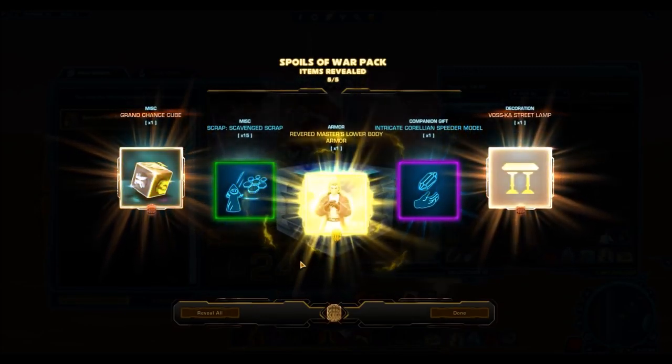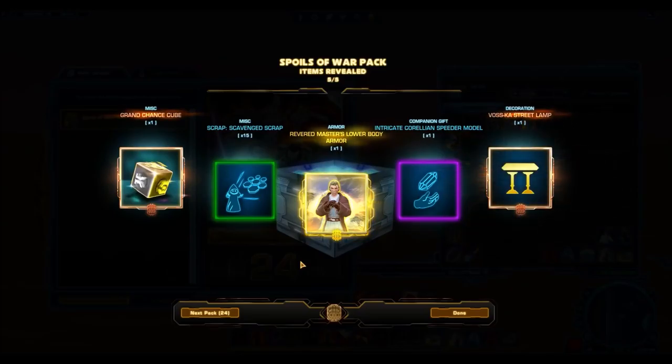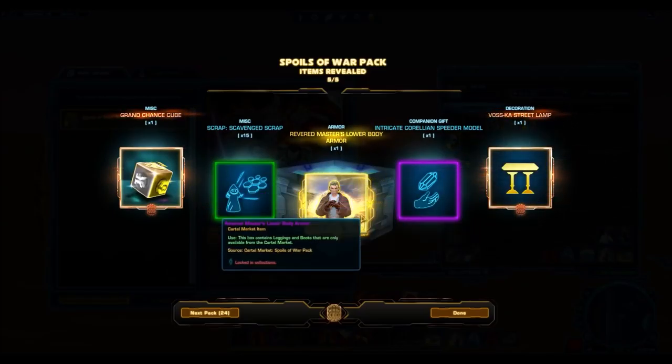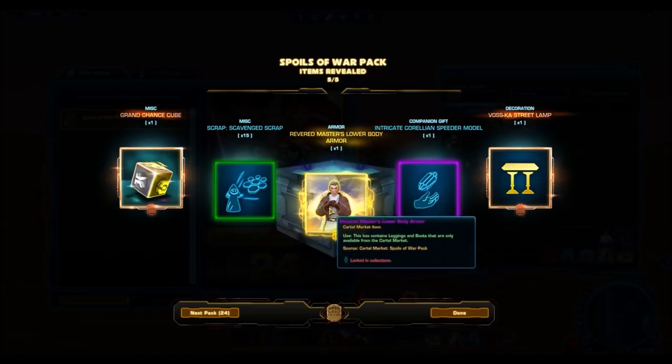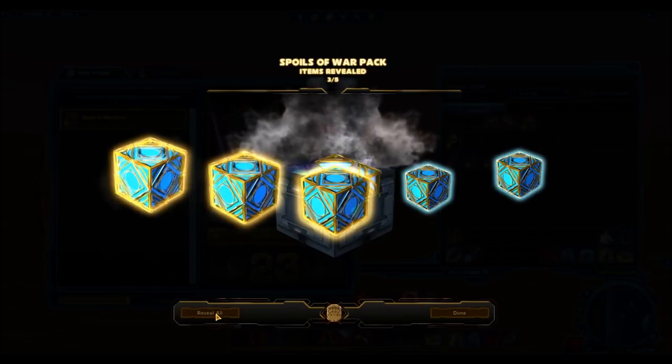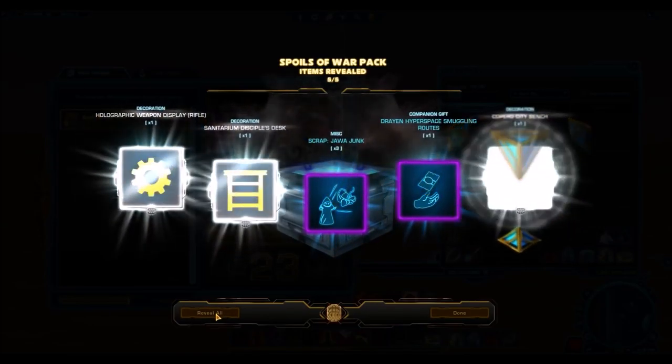We got our first gold piece — this is the Revered Master's lower body armor. Not quite the upper; the upper is the one you're really going to want. I can see that selling insanely high on the GTN just because of its popularity. But the lower is still good. I'm sure that's going to sell for a lot because the pants are pretty nice and everyone's going to want to complete their set.